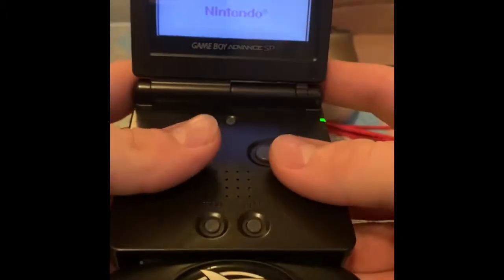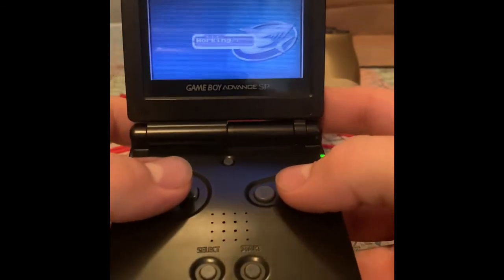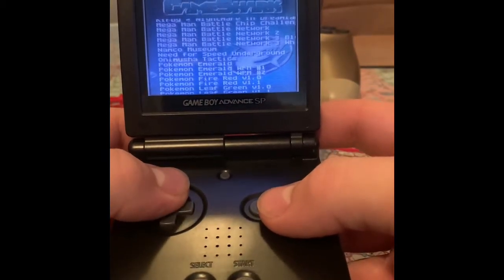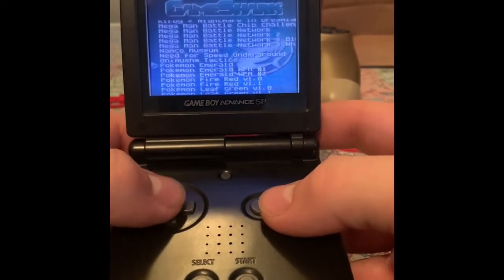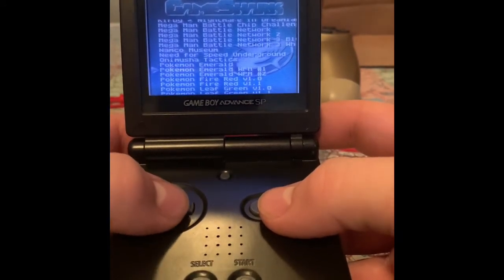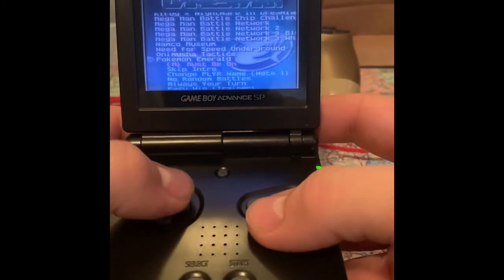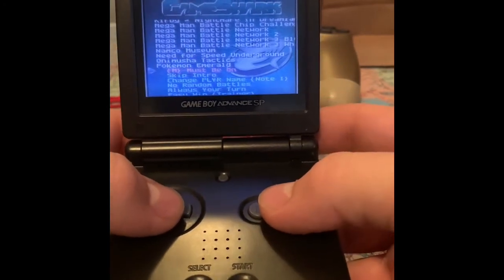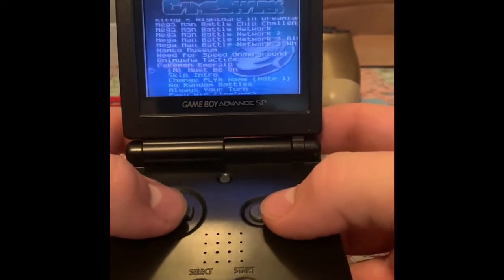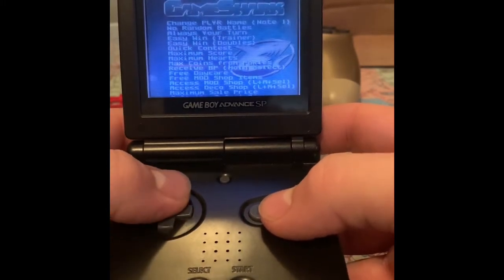Start up the game. This is the menu right here. I'm going to be doing Pokemon Emerald - they're all the same thing, there's just a different layout and different things for each one. Emerald doesn't contain everything so that's why there's three. You click right on the D-pad to open it and there's the master code right here. You always need to turn this on first - press A and make sure it's highlighted before you do anything.